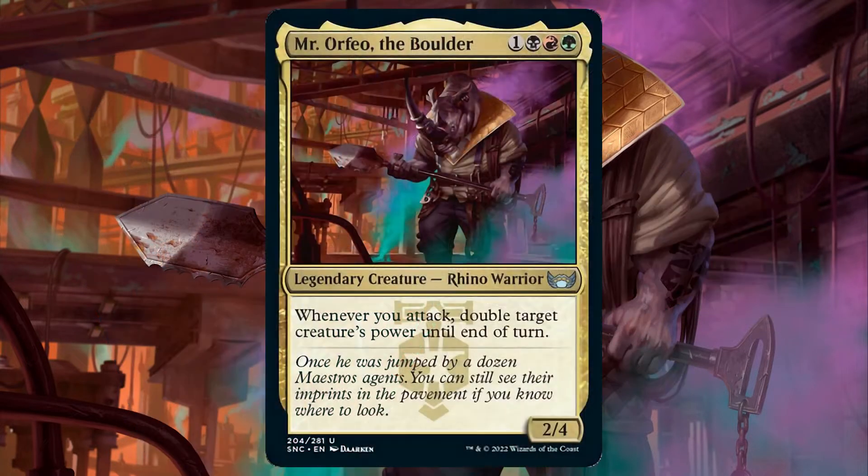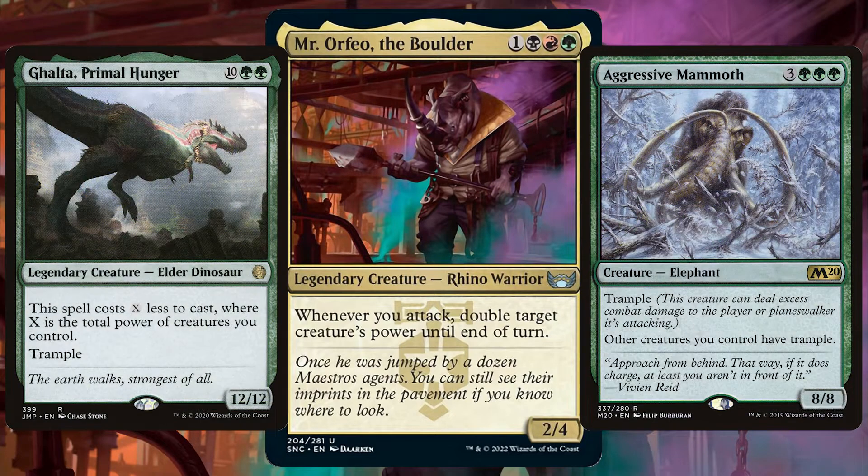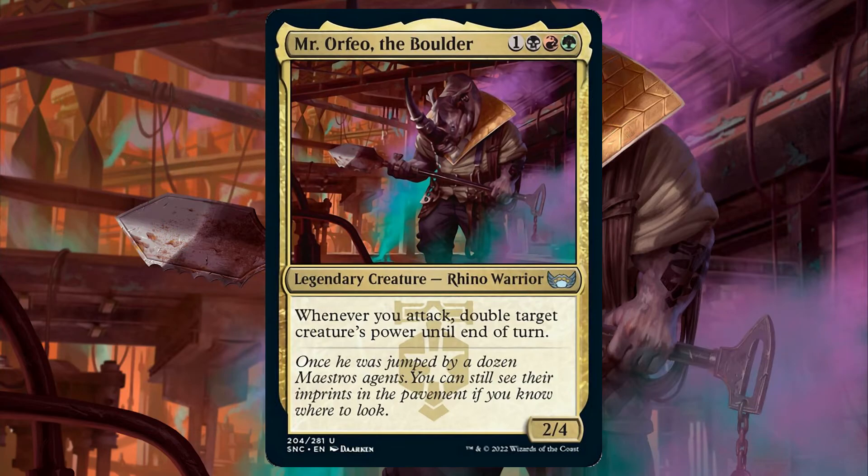From Streets of New Capenna, this 2/4 Rhino Warrior says whenever you attack, double target creature's power until end of turn. This deck is super rampy, getting that mana as quick as possible to get out those big powerful creatures, then using every which way to power through to kill your opponents and get that victory. Now let's get into the bouldery brew.